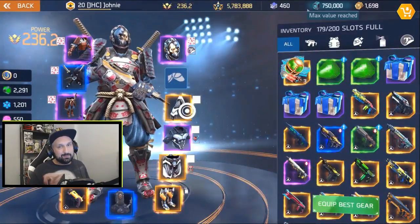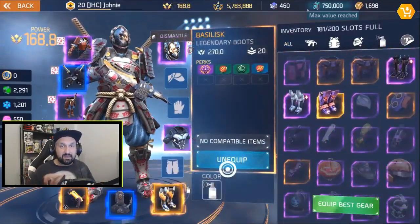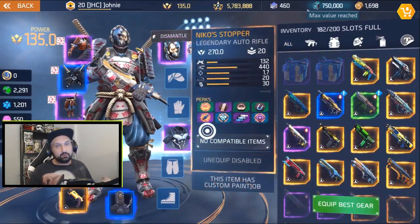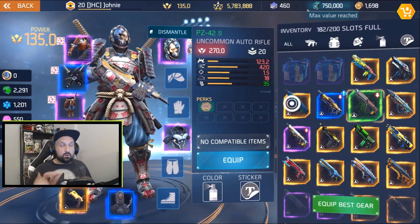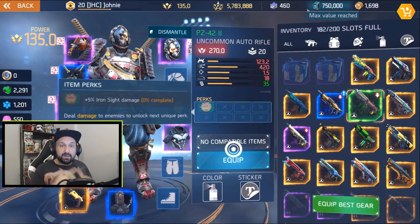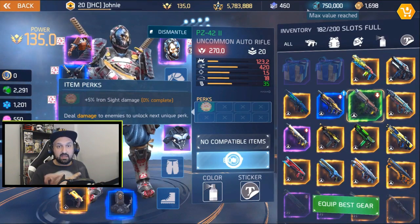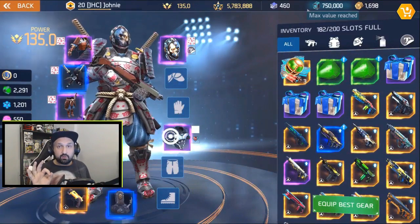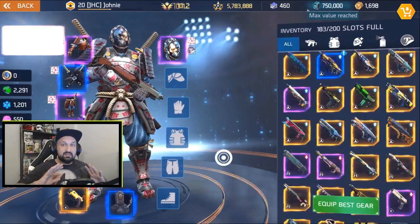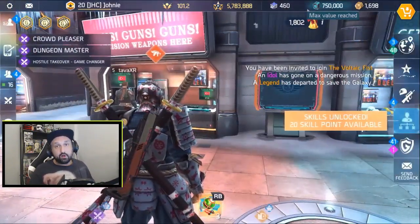For this video I decided to start from scratch with the basics and then work my way up, adding damage from equipment and skill tree to see if everything works. I reset my skill tree and removed all my gear, going with a basic weapon from Willow's with 123.2 damage — zero perks on the rifle and zero perks from gear.